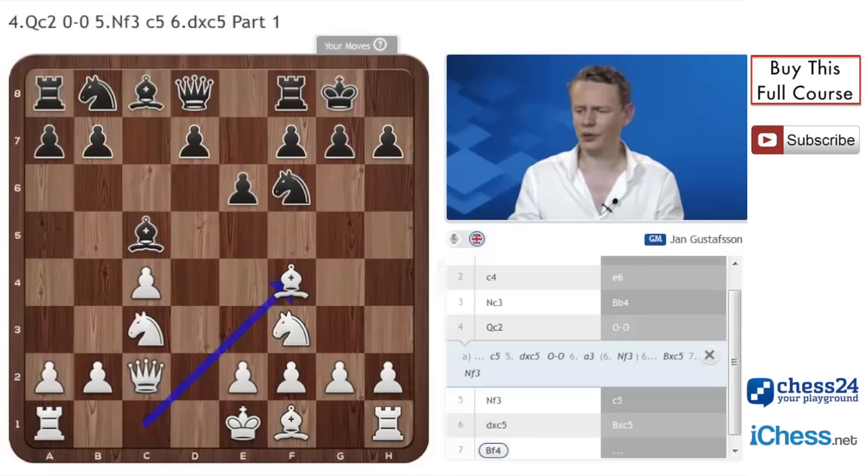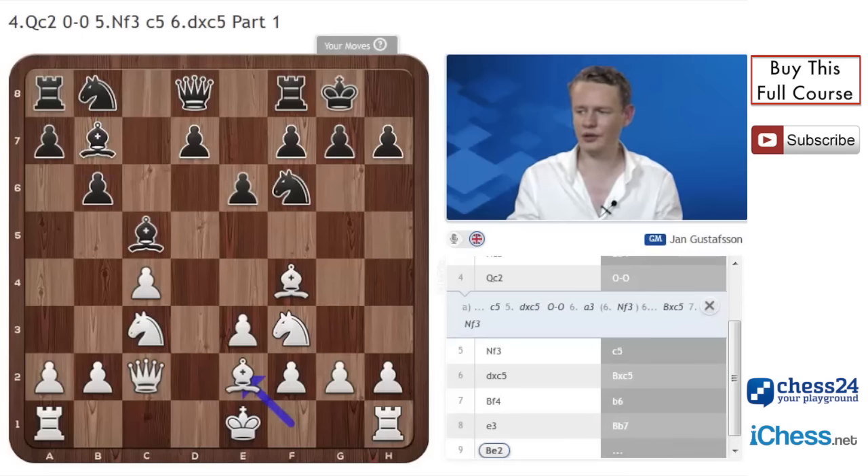White, more often than not, will just follow up with e3, followed by developing Be2, castles, putting a rook on d1. A3 can be a useful move sometimes, but you don't have to make it a priority here. I recently had a game where black played b6. I went e3, bishop to b7 and bishop to e2. Black played the move bishop e7, which might look a bit strange, but it's actually quite typical.